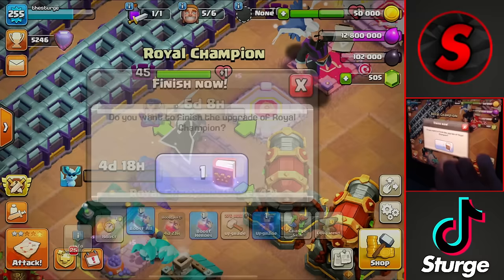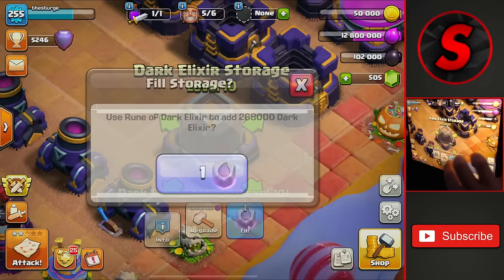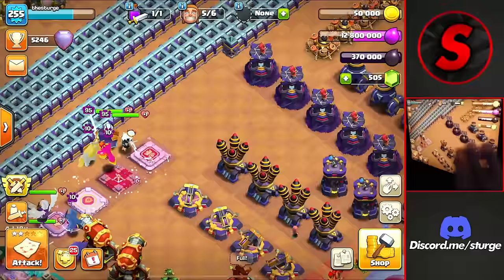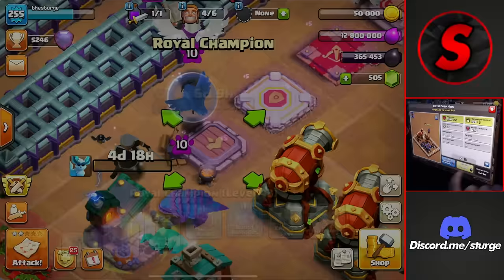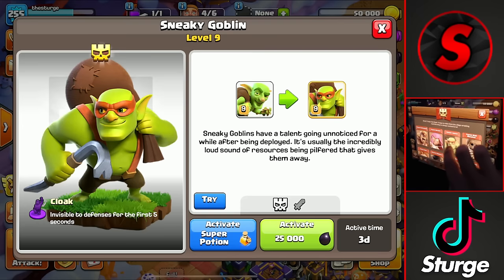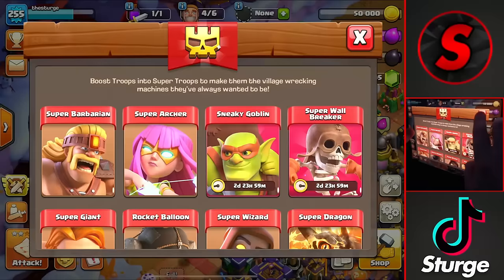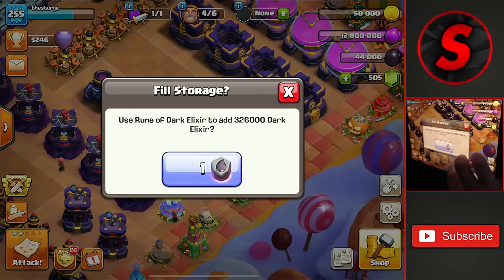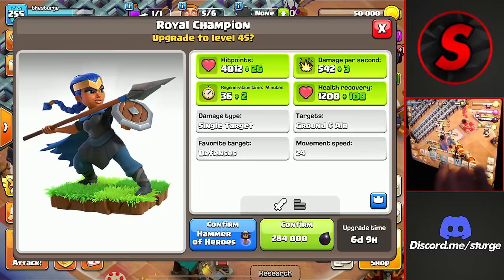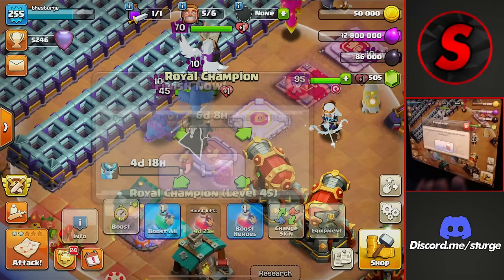Now we're down to 102,000 dark elixir and we're going to have to start wasting some. We're wasting 100,000 to get the Royal Champion up to the next level. We got another rune going there — up to full once again — to get the Royal Champion up to level 44. We could go over here and actually boost the sneaky goblin and the super wall breaker spending 50,000, so it's not as much of a waste — only wasting 44,000. We use the last rune from the gold pass to get the Royal Champion up to max level at 45 — there we go, the Royal Champion is now up to max level.